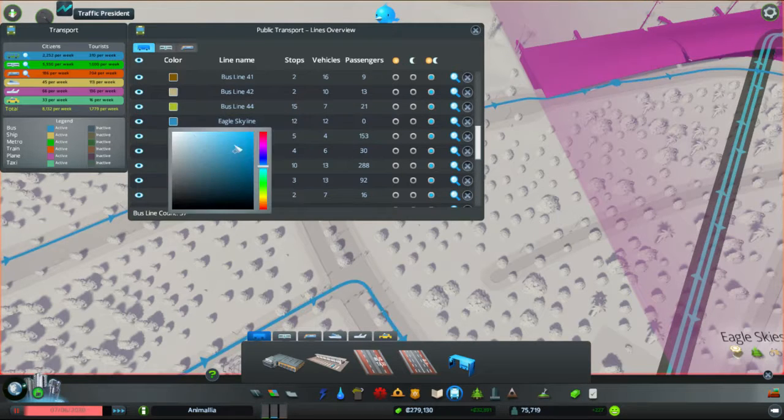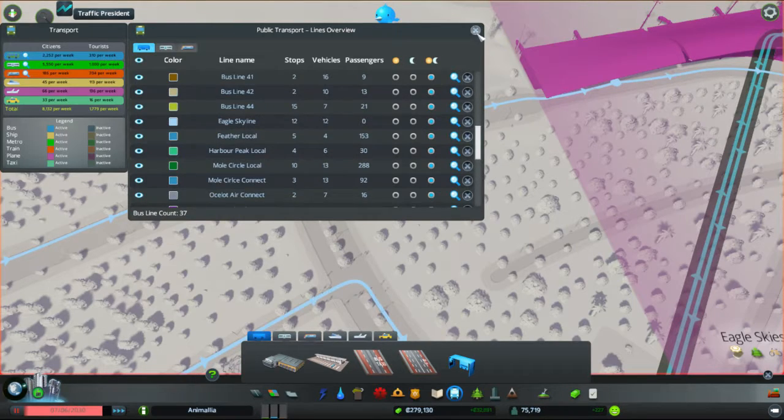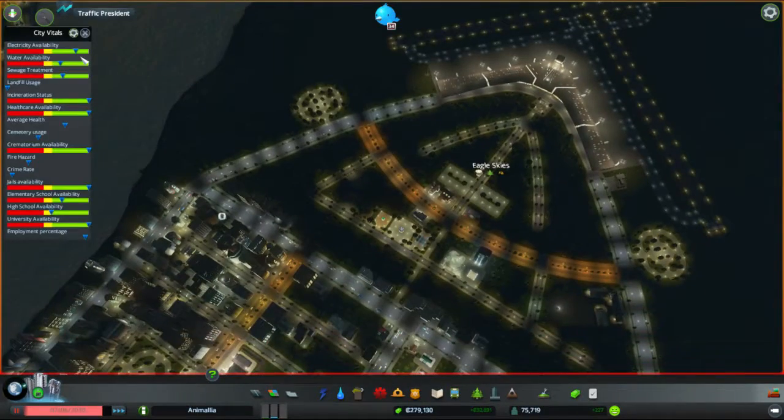Bonus points for invoking the name of the game. We'll make this a very slightly pale blue — done. There's that bus route in. How are we doing on supplies?